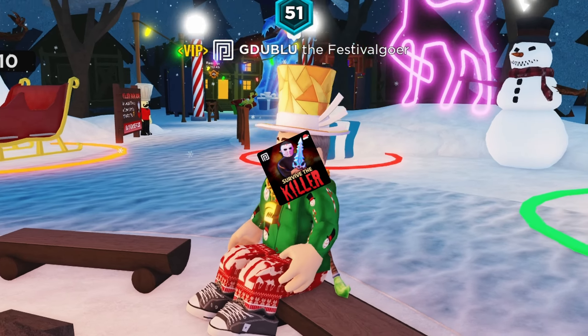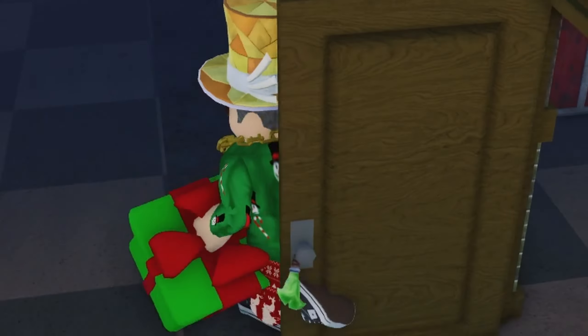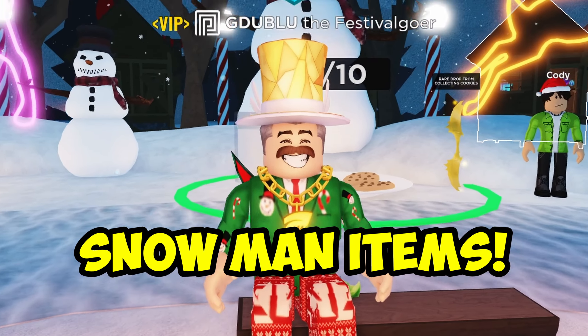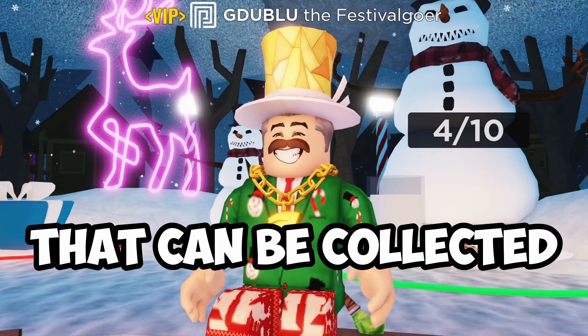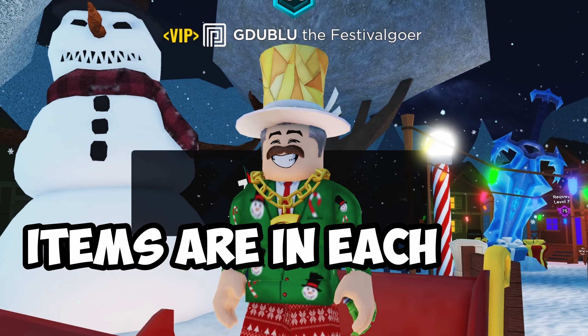There are three different collectibles in the Survive the Killer Winter 2023 event. There are the cookies, there are presents, and then what we're talking about here today are the snowman items. There are five of those that can be collected in five different maps. In this video, I'm going to show you where those snowman items are in each map.